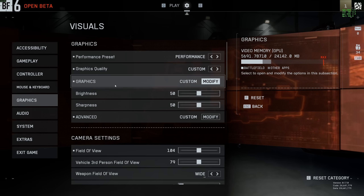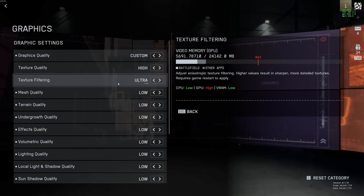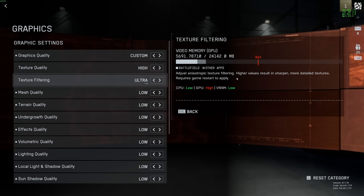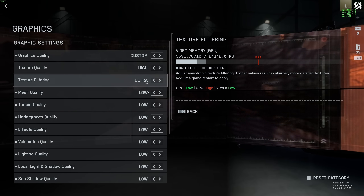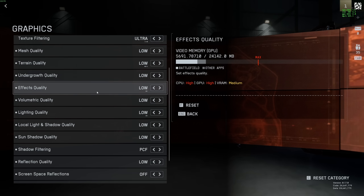Now let's go to the graphics section. I'm going to show you settings for pure FPS and better visibility — it's about seeing your enemy and having a decent amount of FPS. Texture quality and texture filtering — you can max these out, just watch your VRAM and make sure you have 10% empty. If you don't have a lot of VRAM, lower those. Mesh quality, terrain quality, and undergrowth quality at low — you can expect a nice 6% FPS boost. Effect quality is huge — go with low, you can have crazy FPS drops with this one.